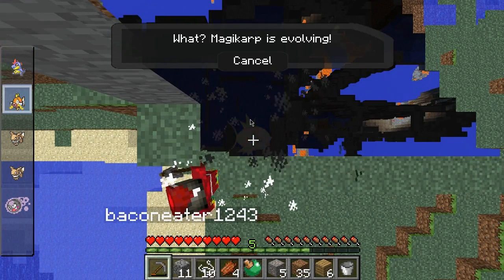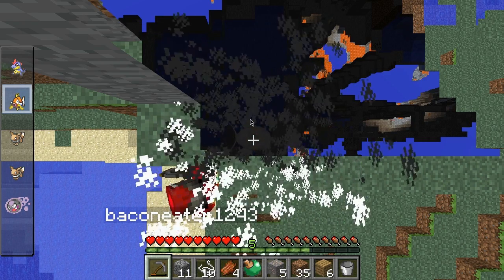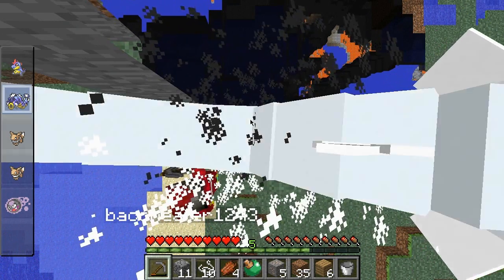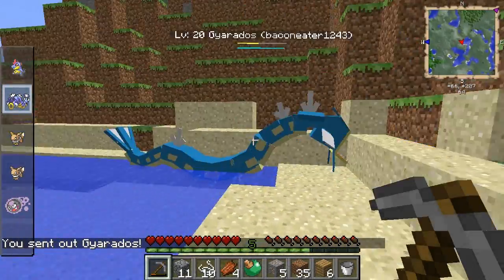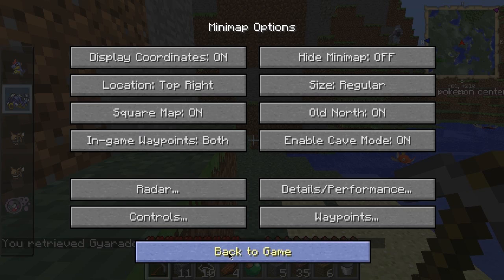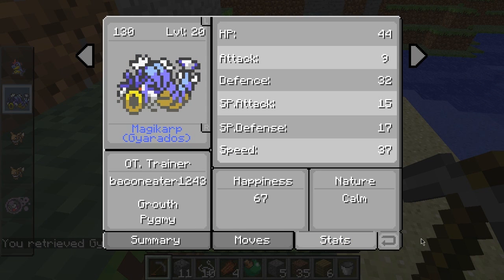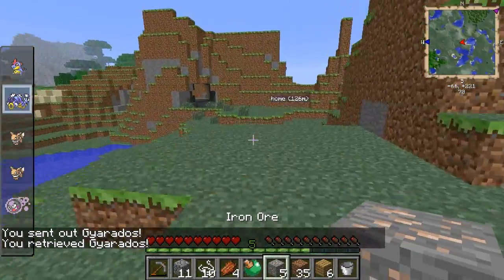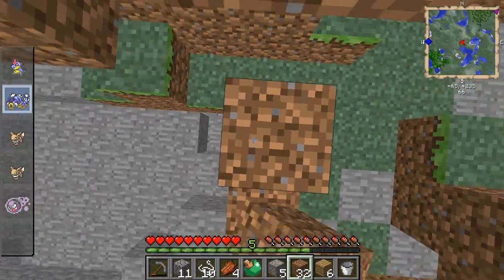Okay, Magikarp is evolving! This is so exciting. Oh, we got a sick Gyarados! Oh but it's not burnt. He's so small, oh my god. I love it. Oh no - is my thing - it must be Pygmy, right? Yeah, it's Pygmy. Sick - I actually wanted a small Gyarados. But it's not burnt. Maybe it will burn if we put it in the lava pit again.